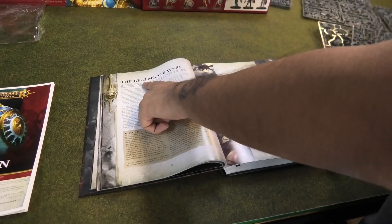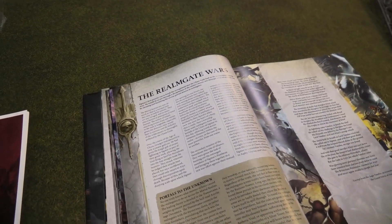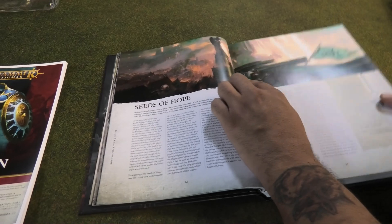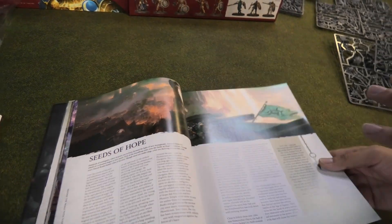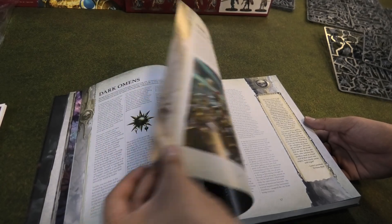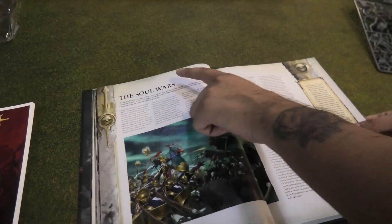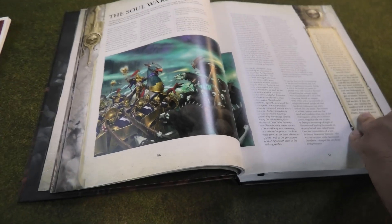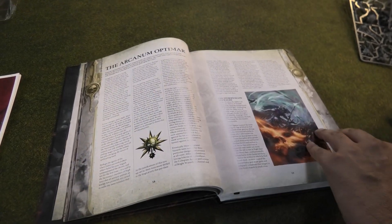The story elements are amazing. The Realm Gate Wars — I could talk about those for three hours easily. But this book gives you an amazing history lesson. The Cities of Sigmar, the beginning of Seeds of Hope where normal mortals are finally fighting back. Dark Omens leading into the Necroquake — the big story point for second edition. The first edition was all about the Realm Gate Wars; the second edition is all about the Necroquake and the Soul Wars, where Nagash is literally going to war because Sigmar has been stealing the souls of the honorable dead to turn them into Stormcast.